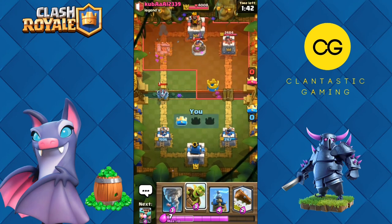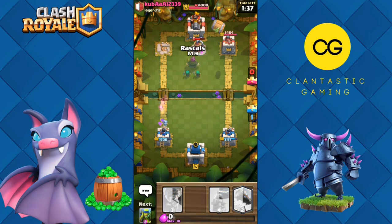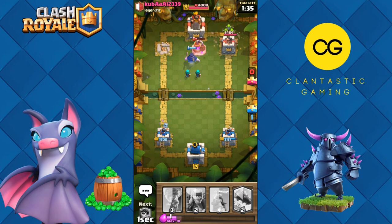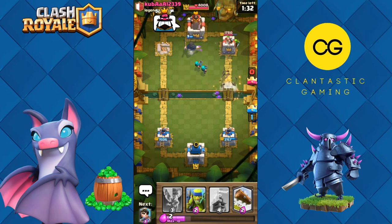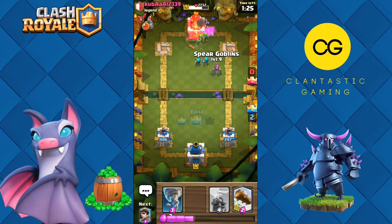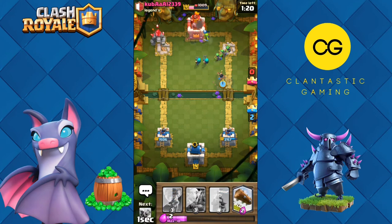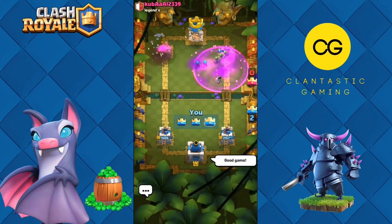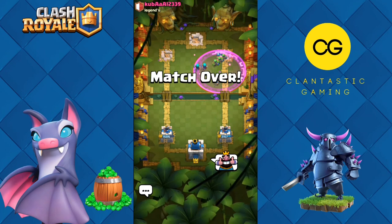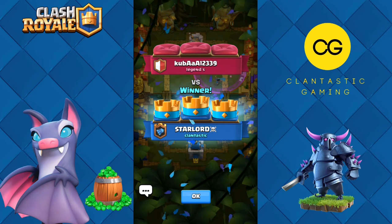He just Lightning'd my Princess — that's a 6-4-3, a huge negative elixir trade, but it doesn't matter for him as he's already up a lot of elixir. He has Three Musketeers and Golem. He misses his Log — he's so angry. The Rascals and Goblins are finishing the tower, the second tower is down. He just sent Golem — it's time to go for three crowns. We go all in and yes — good game, well played! The spam in this deck is just amazing.